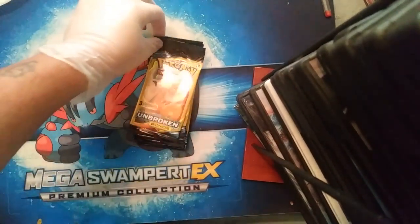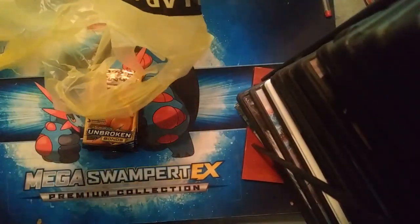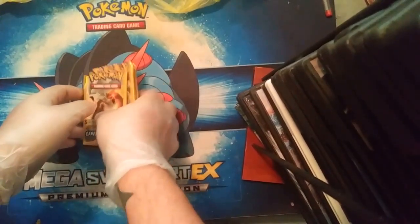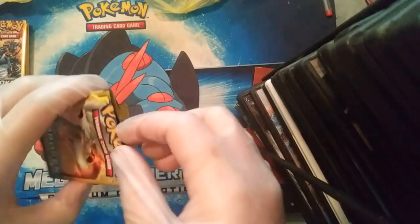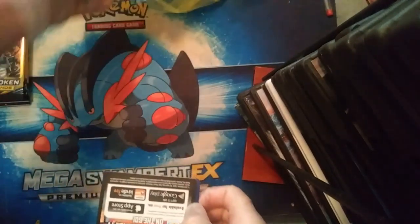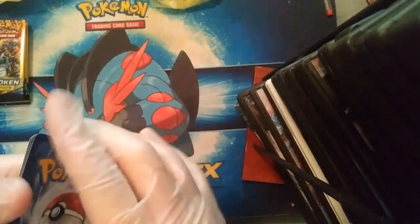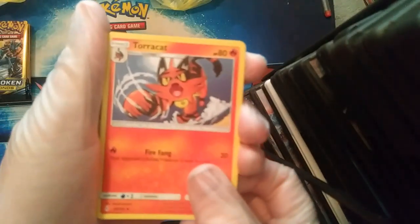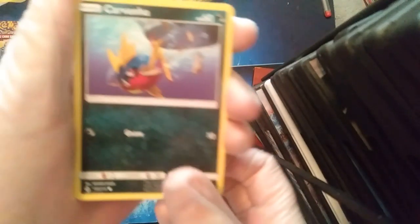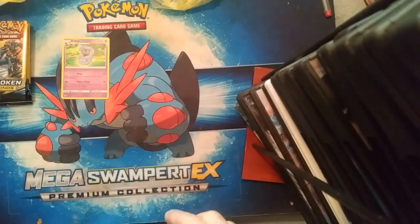So we're gonna take the tops off of these real quick. All the tops are off and I got my bag right here for the garbage. I'm hoping to get at least one ultra rare out of the dollar packs. We got a Torracat, Carvanha, and an Arbok which is rare, so that works — one right down.